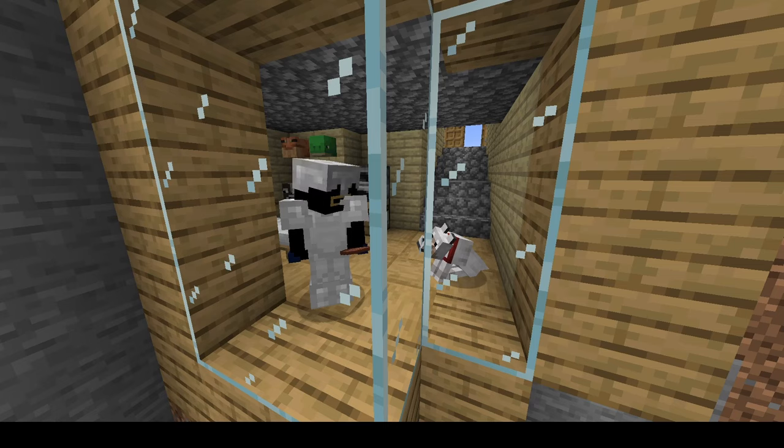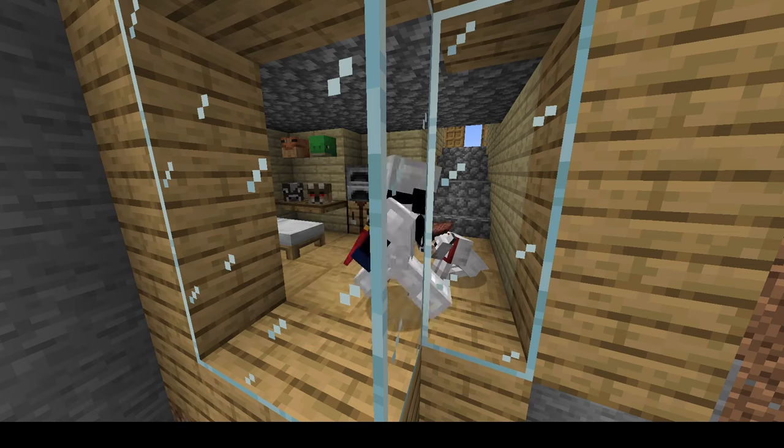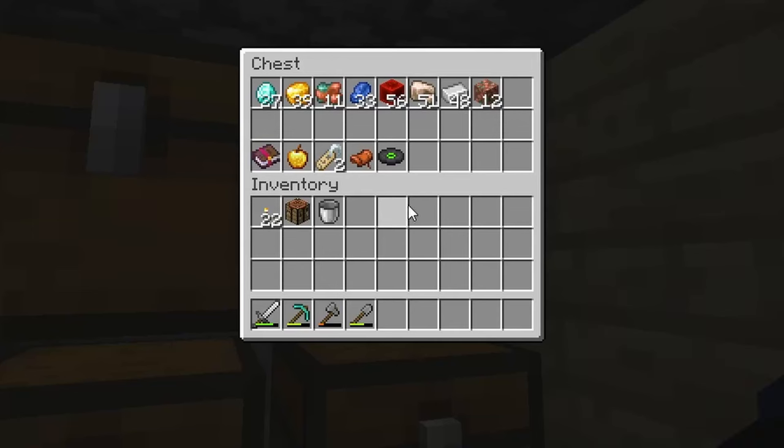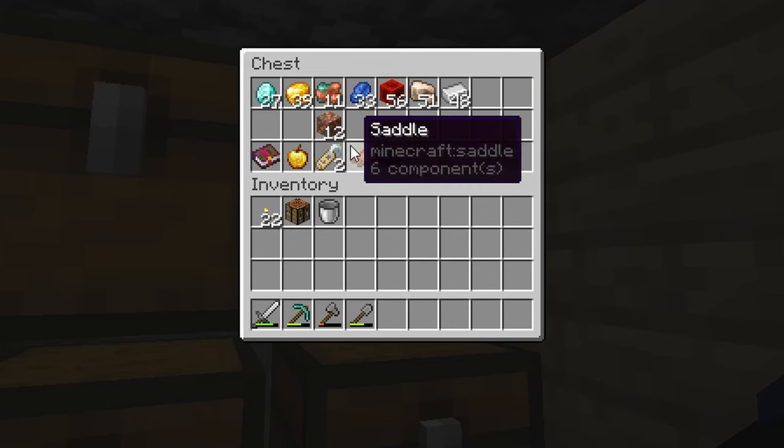I've been down in the mines for a while and I got some stuff. Come take a look. After my one hour of mining, I got 27 diamonds, 39 gold, 11 copper plus all of this copper, a bunch of redstone, some lapis, and an okay amount of iron.